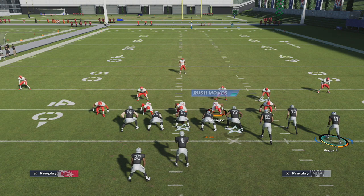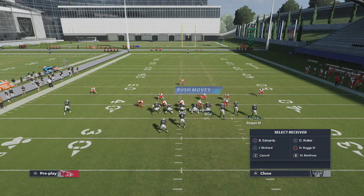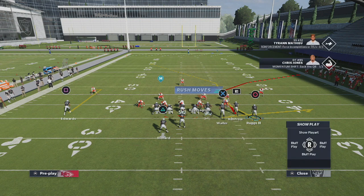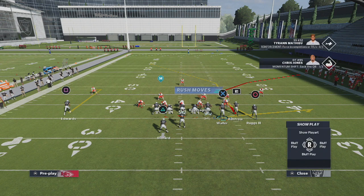Going to the short side also makes it a lot harder for blitzers to get in there and mess us up — guys just come free and it develops quicker, which is always easier. We're going to block the running back. I like to put my tight end on a flat route, and I like to put the outside left receiver on a smart route out. This play has many reads.